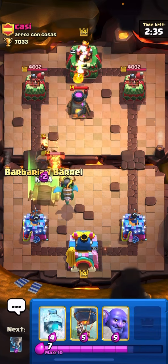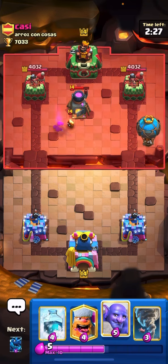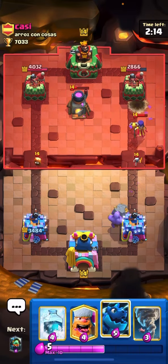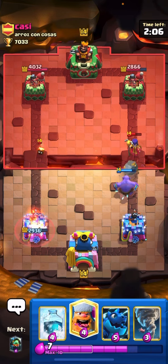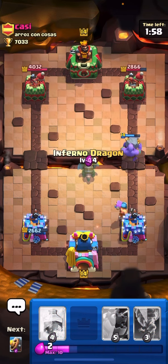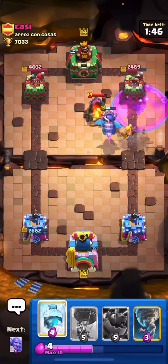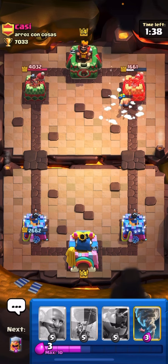He is going with maybe an RG deck. He does the Fireball out there. I'll just go with the Balloon and then the Inferno Dragon. Bowler on the back for his Witch. I will just try to defend first and get some damage from the Foreigners. He goes with the Witch — still unable to identify his deck. I'll just go with the Lumberjack on the back. I'll just go with the Inferno Dragon. I'll just go with the Freeze. I'll get some damage with the Barber and Barrel.